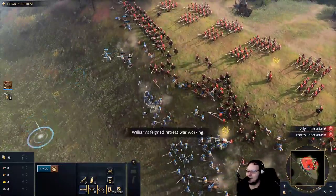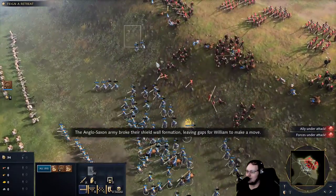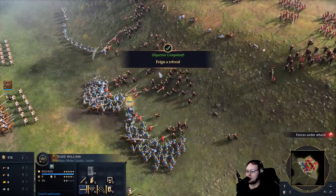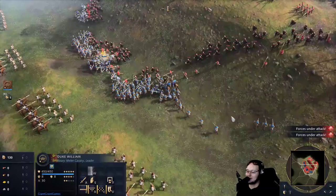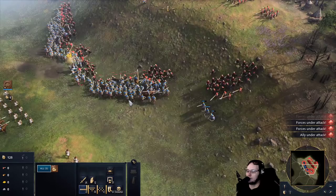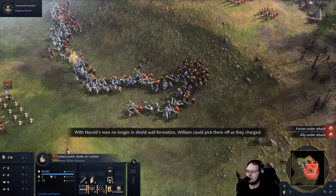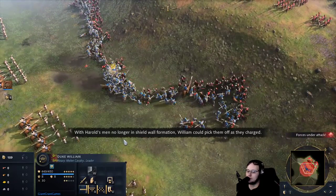I was thinking that the heroes are not particularly visually... The Anglo-Saxon army broke their shield wall formation, leaving gaps for William to make a move. They're not like super visually distinct — I guess they have the giant halo and the crown. They're not as distinct as like Warcraft 3 heroes, though. With Harold's men no longer in shield wall formation, William could pick them off as they charged.